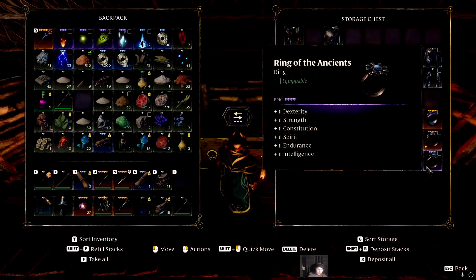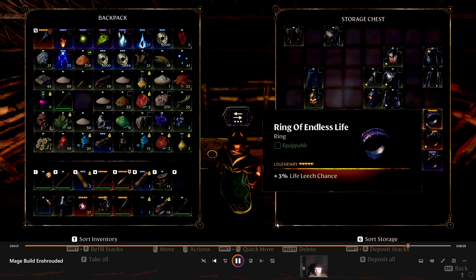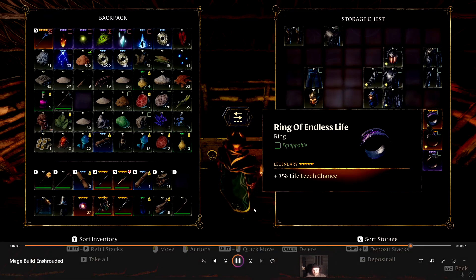For the rings I was showcasing here: you've got Endless Life with 3% Leech, and the Ring of the Agents. Ring of the Agents is currently bugged — otherwise I'd have two Ring of the Agents on right now.